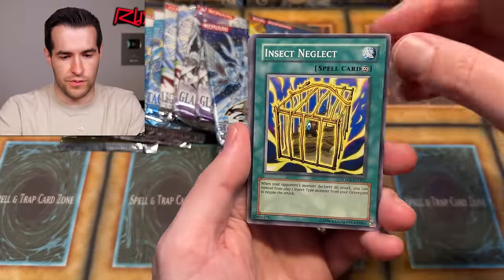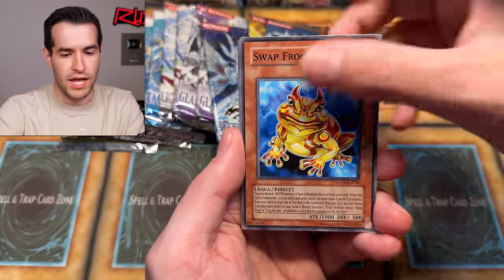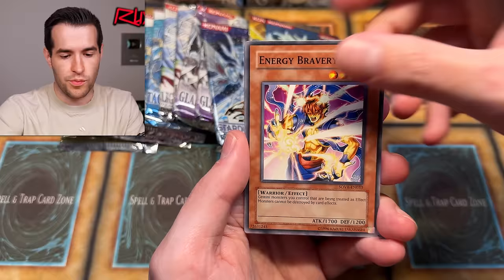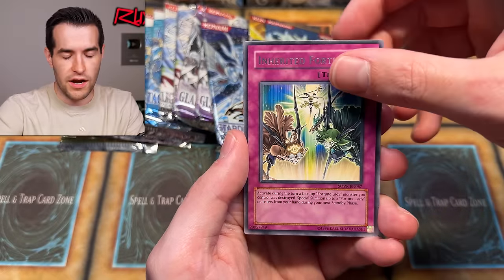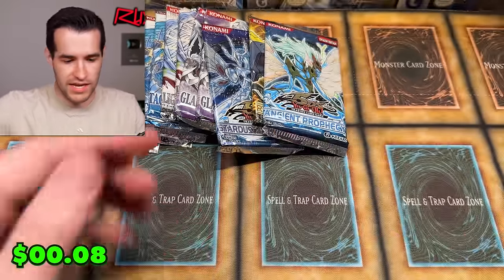Let's try Raging Battle for something huge. Insect Neglect - we now have four foils which isn't bad, especially in random packs. Stygian Dirge, Magician, Swap Rock, Bargain, Energy Bravery, Inherited Fortune, and Sea Panther.